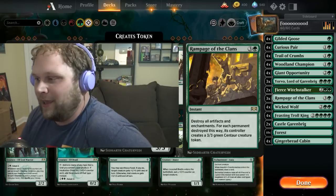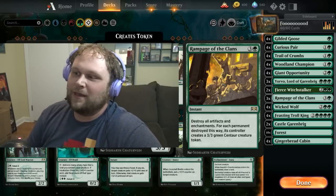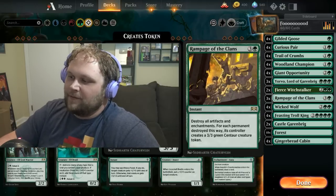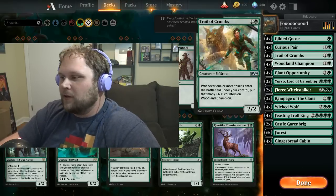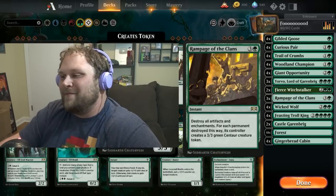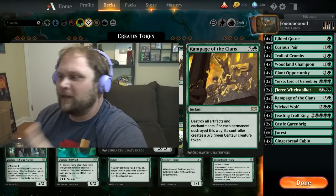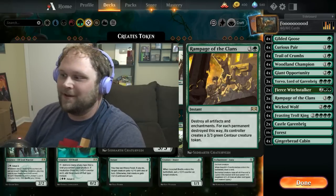There's also Rampage of the Clans — we're calling it Rampage of the Food in this deck. This card is so sneaky. There are games where you just make like ten or twelve food, even more sometimes, if you don't go willy-nilly sacrificing them. You'll have a ridiculous surplus of food with Trail of Crumbs out, and when your opponent swings in or just says go, you can turn all your food into 3/3s and just win the game. You really only need to cast it once and it's over.